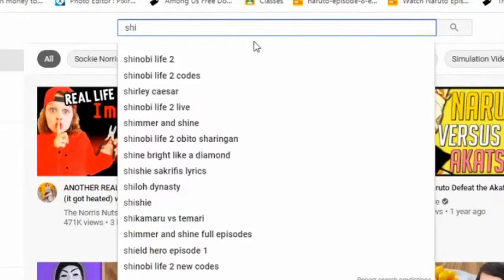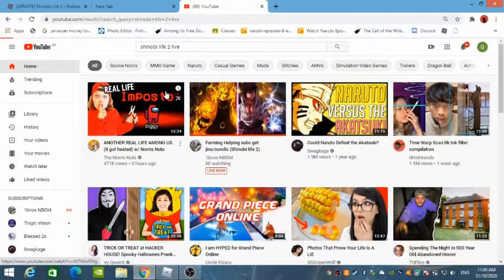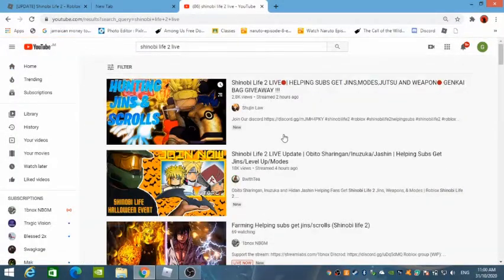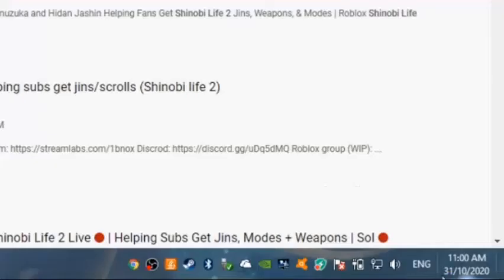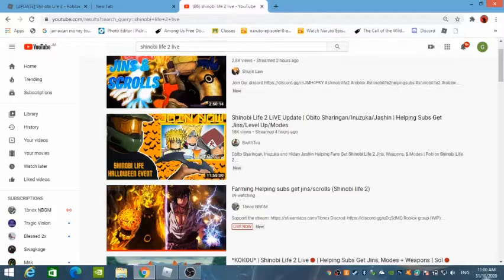So how to get them: first of all go on YouTube and type in 'Shinn B Life to Live'. Make sure you have the time ready. If you do this at the wrong time, just like me, you get messed up.